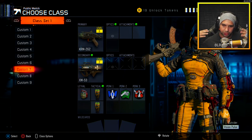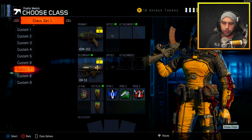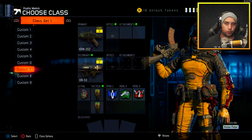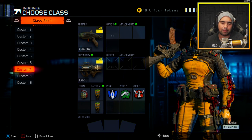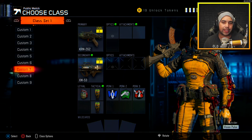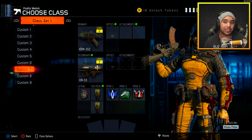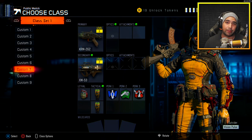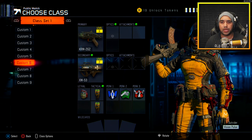I just want to inform the guys over at Treyarch that there is a glitch where you can get a camo from any weapon and duplicate it into another weapon. This is some type of exploit and obviously it kills the vibe of the game in the sense that you can easily get all camos instantly — you don't really get to grind it out and you don't really appreciate the camos as much. I'll keep playing this game because I'm a YouTuber, but I wanted to forward this to David Vonderhaar.